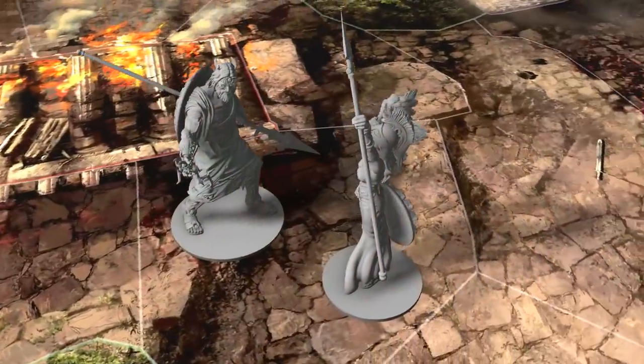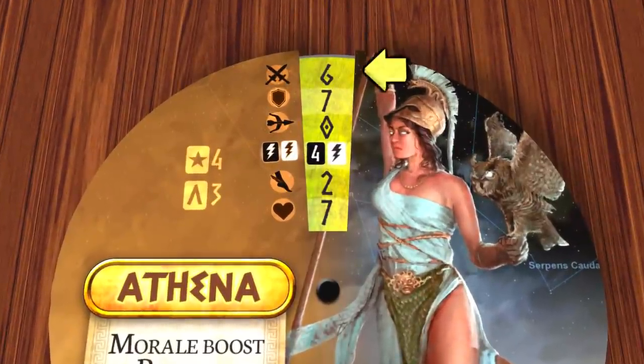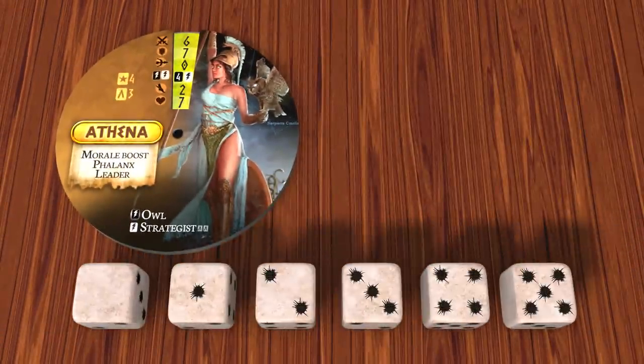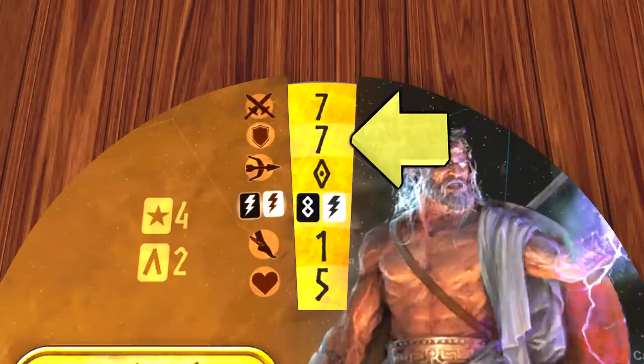When you attack another unit, you roll a number of combat dice equal to your attack rating, so for Athena this is 6. Each die has one blank side, and then results of 1 to 5. You're looking to get values equal to or higher than the target's defense rating, which for example on Zeus is currently 7. The game uses an interesting and clever system, where you can discard any of your dice with a number to increase the value of another die by 1, and then any die that is then a 5 is re-rolled and added onto the total.